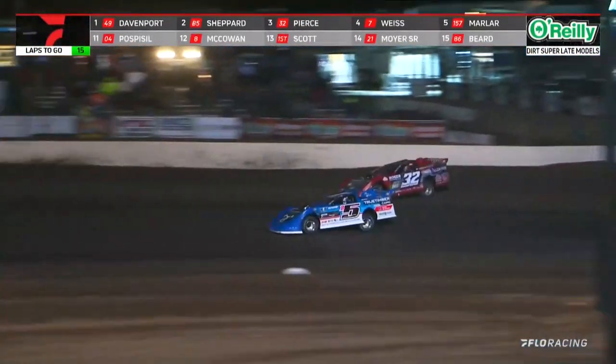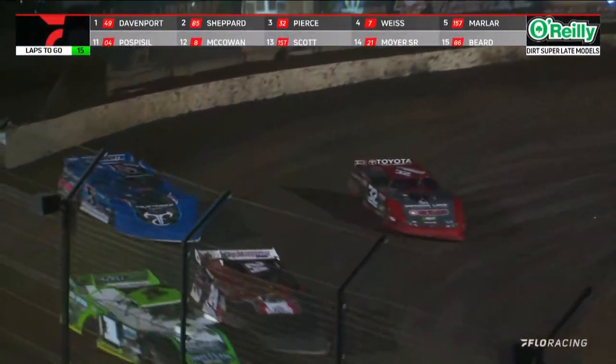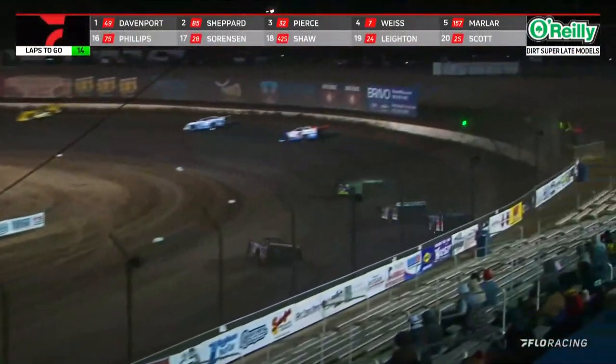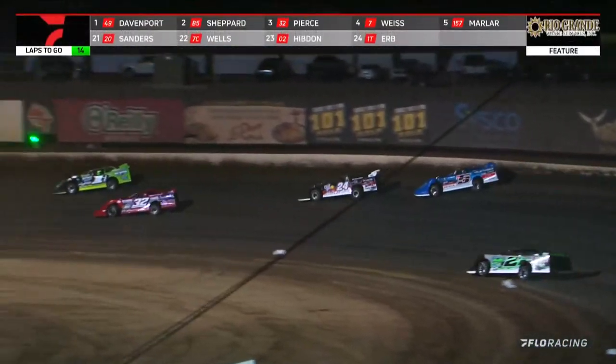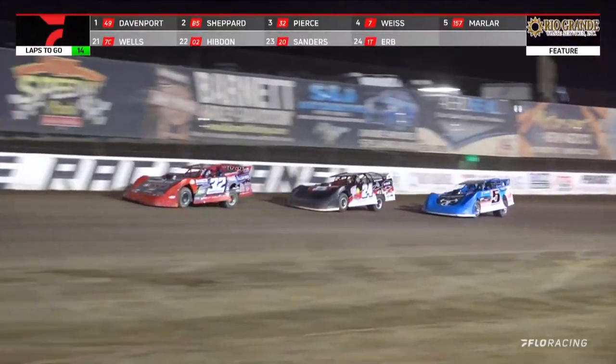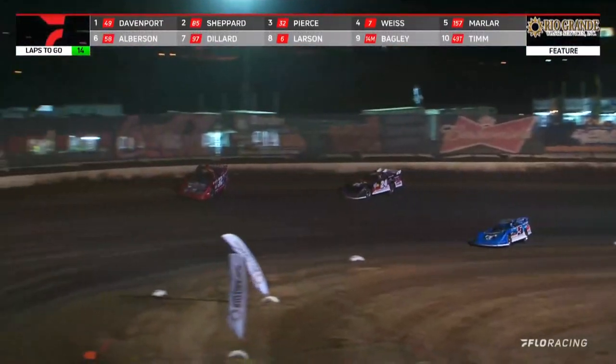Shep will cross him over down the backstretch — pass racing on the racetrack right there. As they close in on side-by-side lap cars in front of him, Shepard will slide right up in front of Pierce. Pierce turns back down the hill. You take Davenport out of this one, it's pretty dang entertaining, but right now Davenport walking the dog — a 1.8-second advantage as he just works lap traffic, picking them up and mowing them down. That is a really, really fun race there for the second spot between Bobby Pierce and Brandon Shepard.